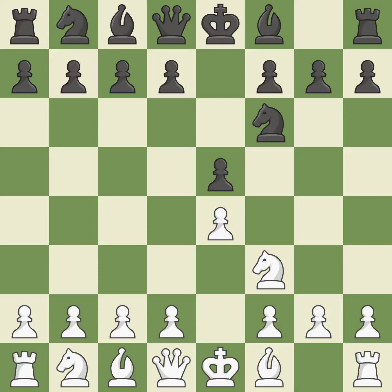Petrov's Defense immediately attacks white's unprotected e4 pawn while ignoring black's unprotected e5 pawn — it is excellent. Nxe5 places the knight in the center, where it has influence over many crucial squares, and takes the undefended e5 pawn — it is ideal.